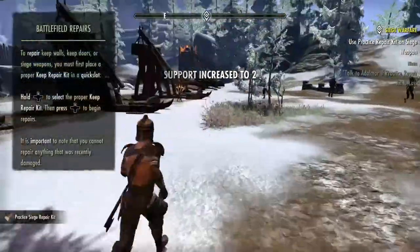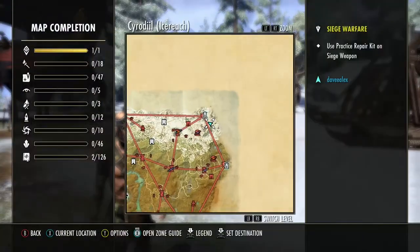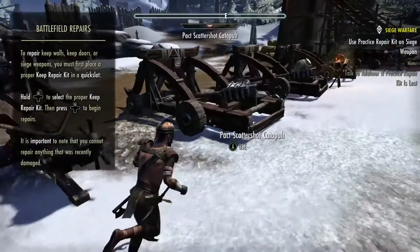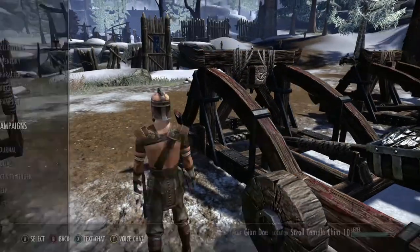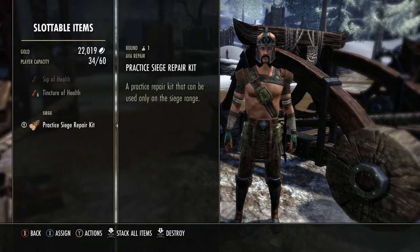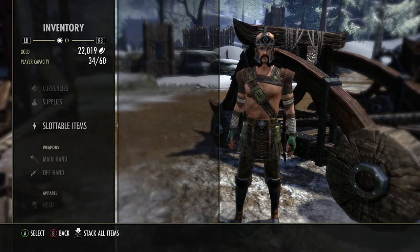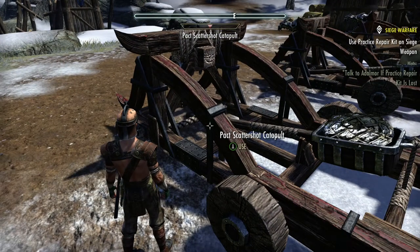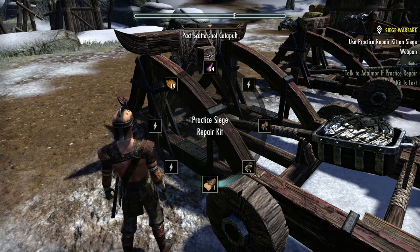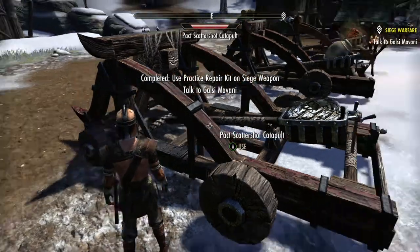Now we need to repair, so we go talk to this other person. He already gave it to us. All you have to do is walk up next to one of these, go to Start, Inventory, Slottable Items, select the repair item and hit X to assign it to any open slot. Back out, walk over to the siege weapon, hold up on the D-pad and use the right thumb stick to select it, then press up and you'll see it repair. Now we got to talk to this NPC.